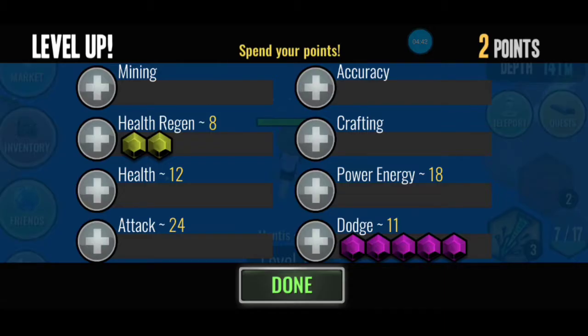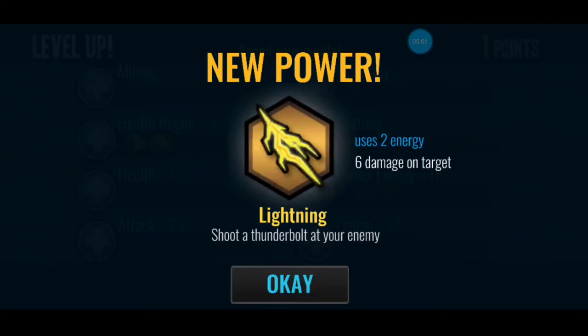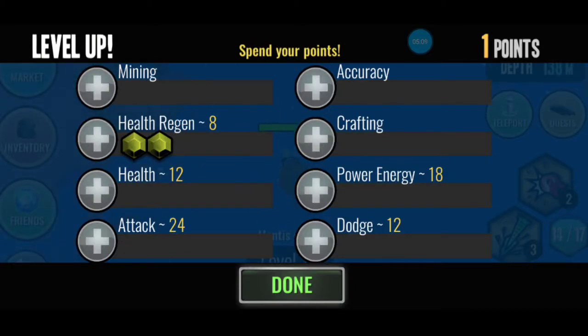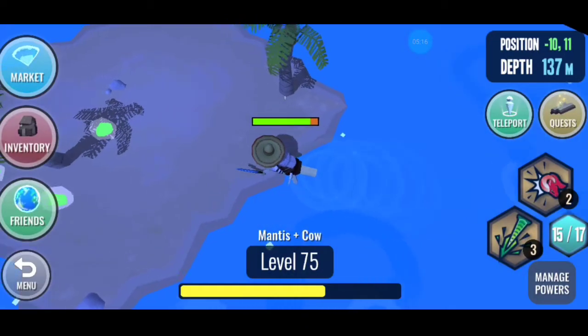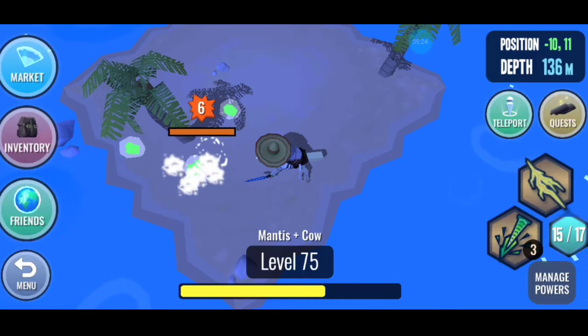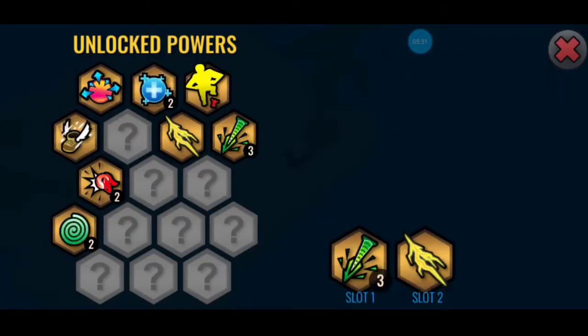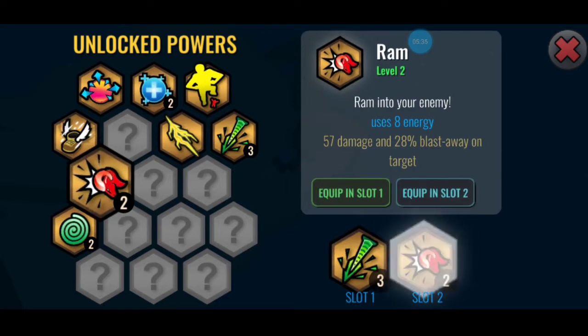I'm more like attacking and doing damage instead of mining and crafting and accessories. Let's upgrade this, and we got thunder - 6 damage on target, not bad, shoot thunder at your enemy. Let's change this and see how it's working. Not bad I guess, I don't know what's the most powerful thing.